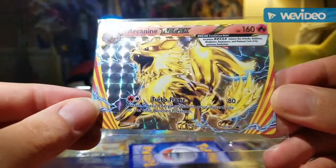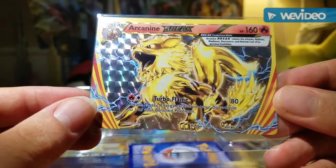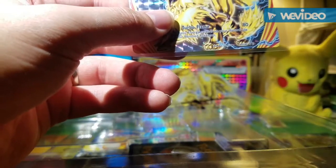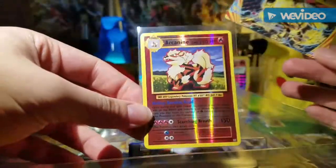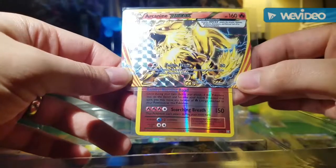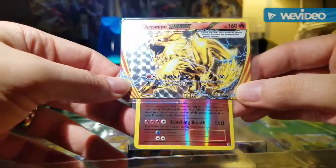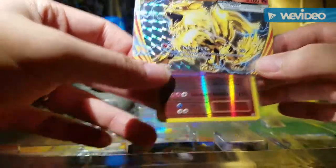Next we have the Arcanine, which is obviously the main card of the box. Pretty good attack there — attached to basic energies to a bench Pokemon, so that's cool. I actually have a decent deck I use online with the new Arcanine. That's what it would look like — you put the Break over top of the regular Arcanine. If nothing else I'm going to try and use the Break online just to give myself more HP; you get 30 more HP, which is nice.